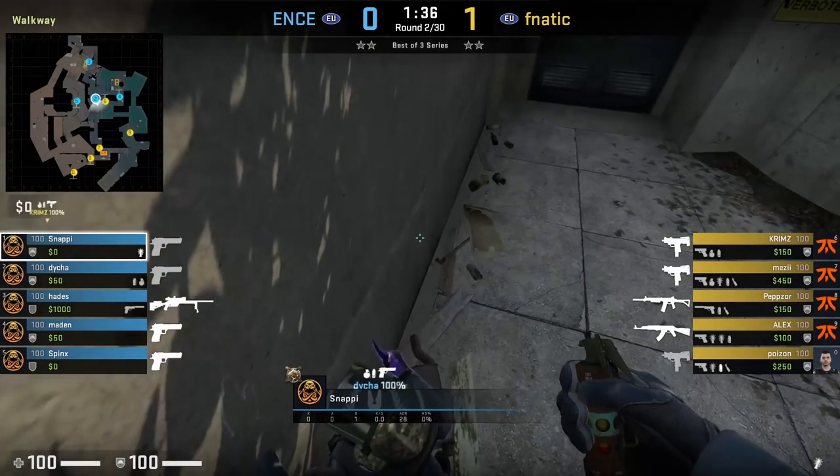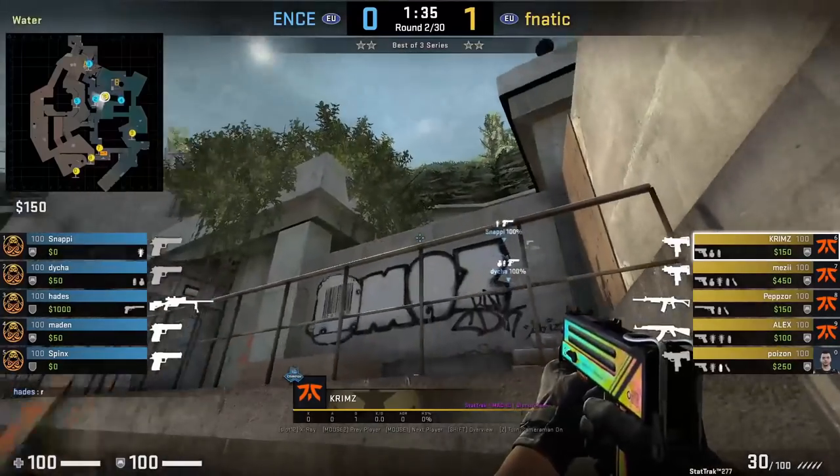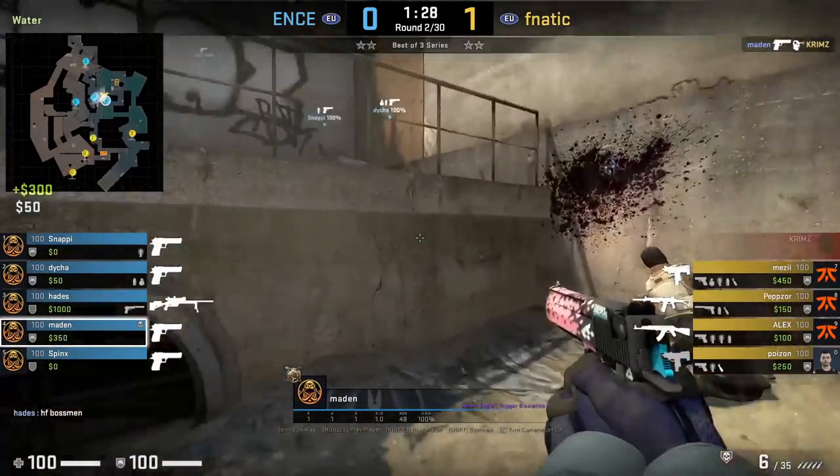Snappy makes a smart play at graffiti by purposely making jumping noises off of Diha to make it look like Ents are boosting. This baits Crims into looking towards graffiti while Madden pushes up short and flanks Crims. 200 IQ play from Ents.